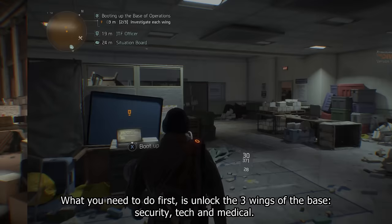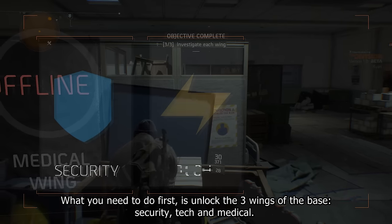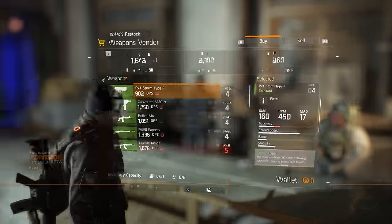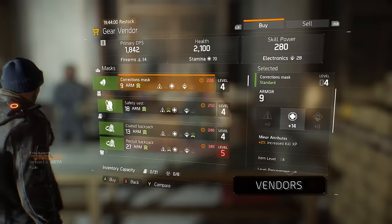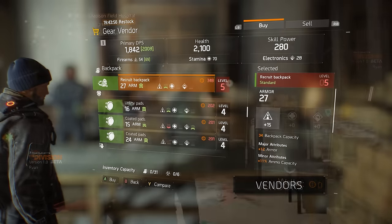What you need to do first is unlock the three wings of the base: Security, Tech, and Medical. These are your gateways to unlock the missions of the game. You'll also meet vendors who'll sell you gear once you have enough money.